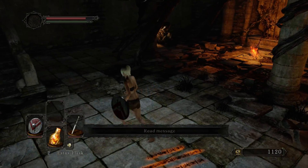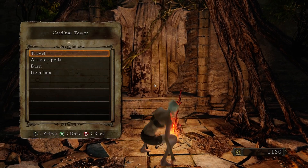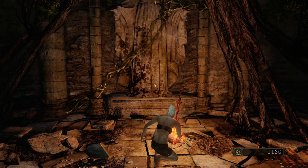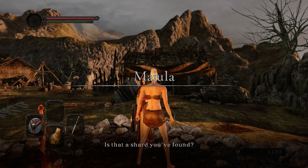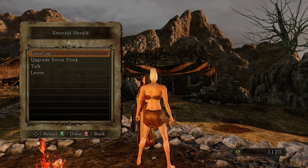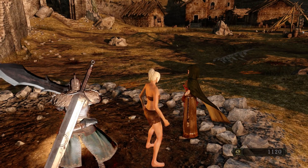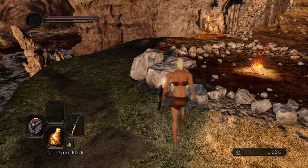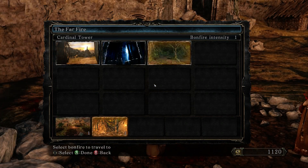Before we do anything else, we're going to go back and use the estus flask shard that we got — it's pretty important. 'To see light, to see hope' — yes, however I would like to use the flask shard please. Thank you. So that means we now have three flask uses. We're going to go back and start clearing the next area.